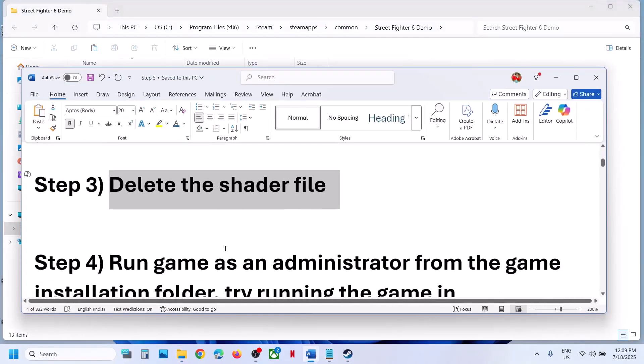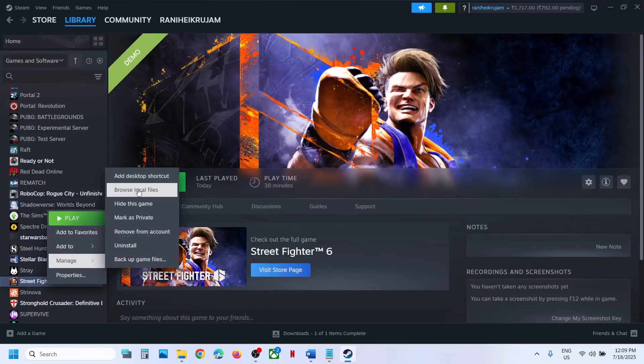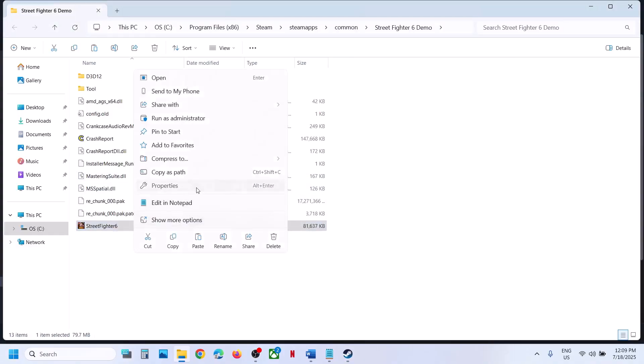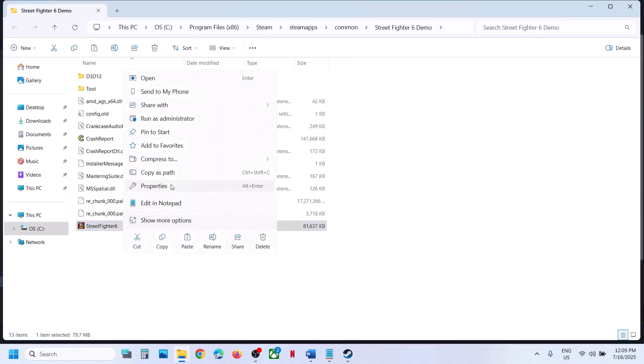The next step is to run the game as an administrator from the game installation folder. Make a right click on the game, select Manage, click on Browse Local Files, then double-click to launch the game from there. If still not working, make a right click, go to Properties, go to the Compatibility tab, and put a check on the box that says 'Run this program as an administrator.' Hit Apply, click OK, double-click to launch the game, and check.